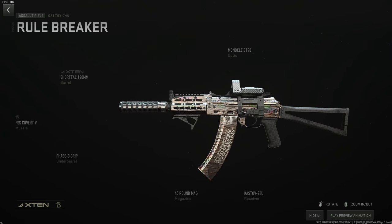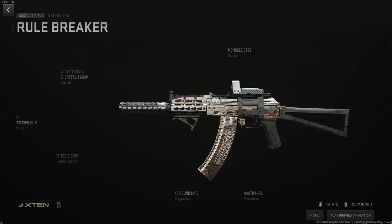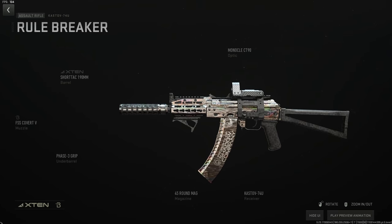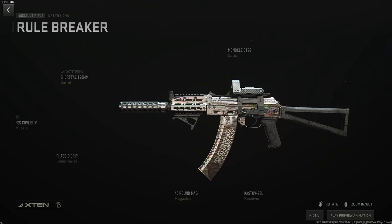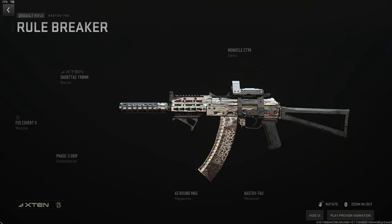The Kastov 74U also has a 15-minute cooldown version and it's incredible. If you don't need an optic, take it off and run a stock or rear grip for ADS speed. The standard build uses the FSS Covert V suppressor, the Short Tack 190mm barrel for recoil control and ADS, the Phase 3 grip for recoil control and aim stability, and the 45-round mag as the largest. For Building 21, you can swap the optic for hollow point ammo.